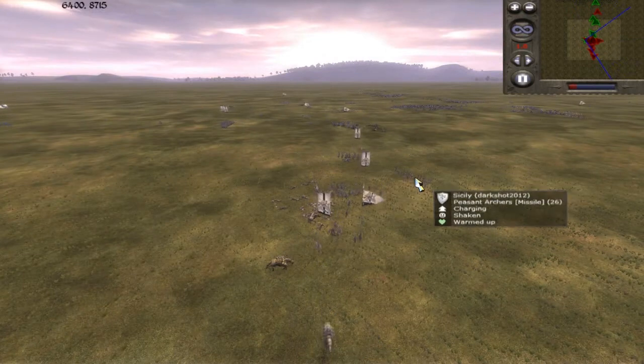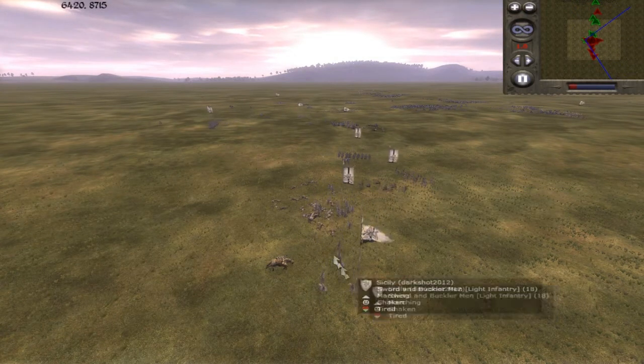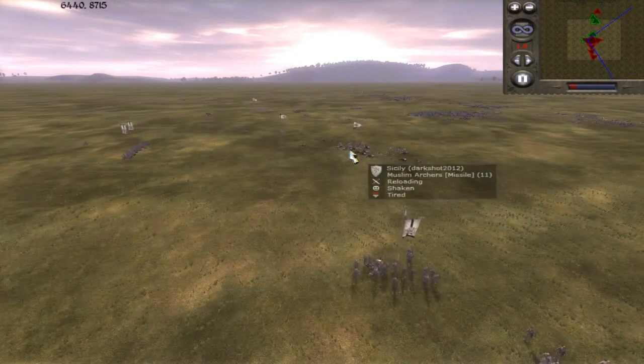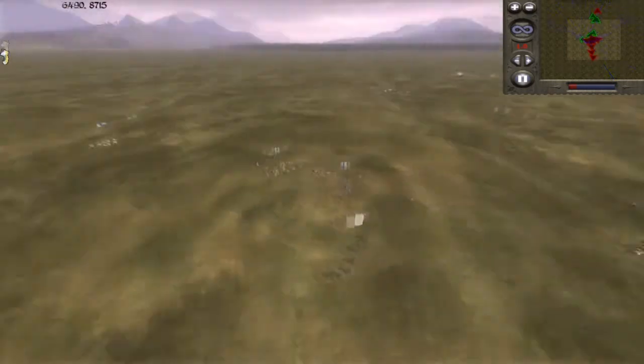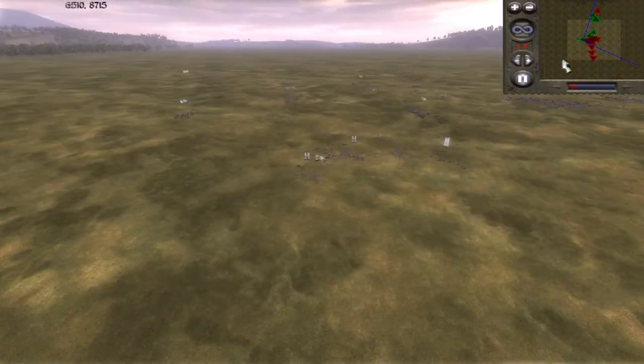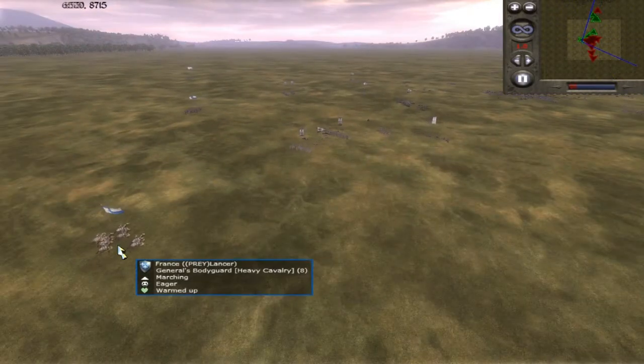And at the back somewhere, I've got a mounted sergeant's unit which has come back from routing, which will help me. And that's where he's sending a couple of his units — dismounted Norman knights — to deal with them. But I'm going to run around them and come back to join my general's bodyguard.